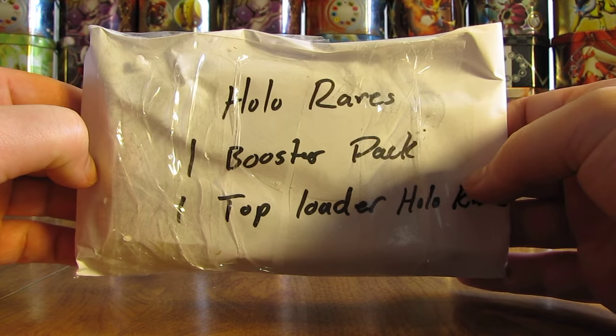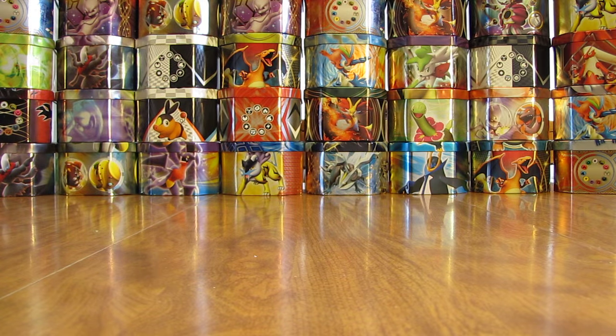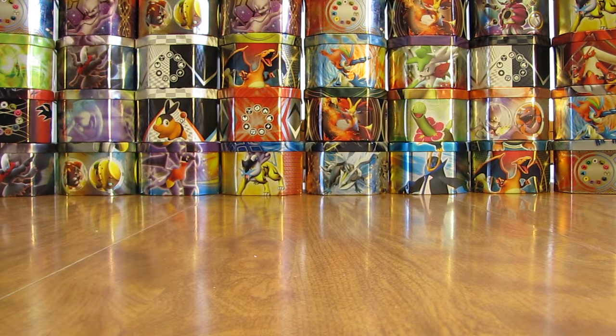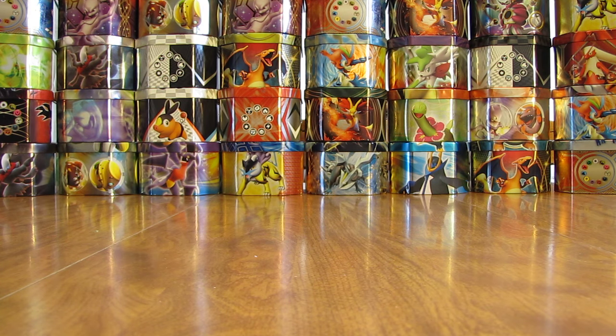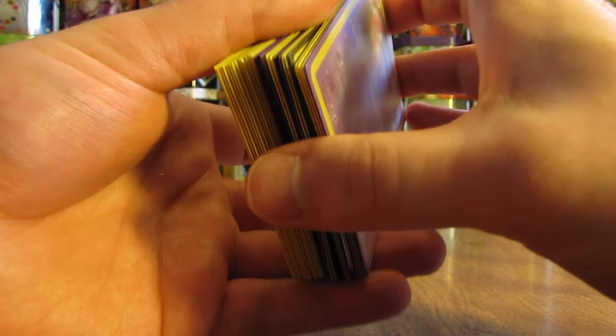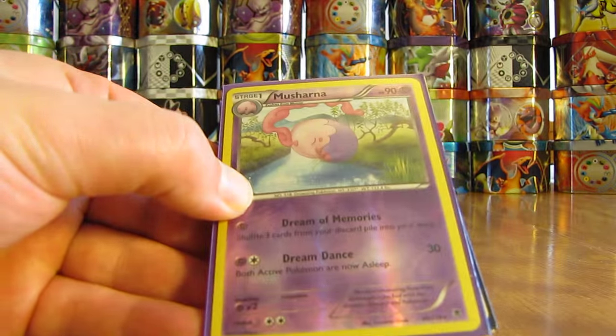On to the second pack — it says Holo Rares, one Booster Pack, one Top Loader Holo Rare. Excited to open this, especially after that first stack of rare non-holos. Let me take my scissors and cut down here so I don't wreck anything. Oh, it looks like a Call of Legends Booster Pack! When I asked for requests in my 18 booster box opening this summer, a lot of people requested that I do Call of Legends. The cards are in sleeves, so I almost toppled everything over — I wasn't expecting that at all.